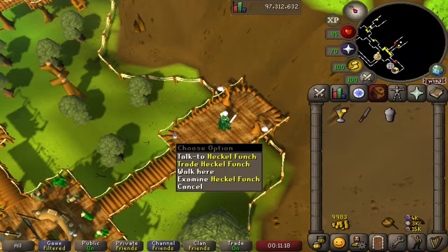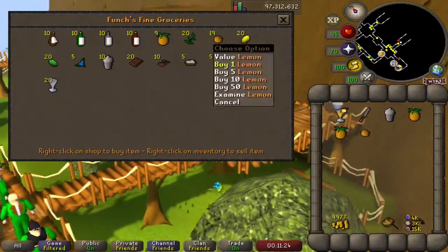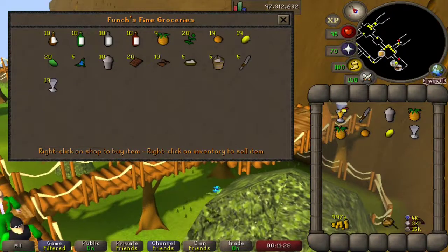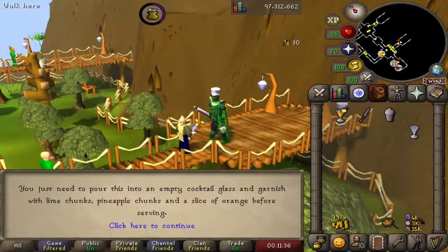So let's purchase those — two pineapples, an orange, a lemon. And we're going to need another cocktail glass. So let's go to our mixed cocktail shaker, this time selecting pineapple punch, and we'll create this. It tells us the rest of the ingredients: we need to pour it in an empty glass, garnished with lime chunks, pineapple chunks, and a slice of orange.